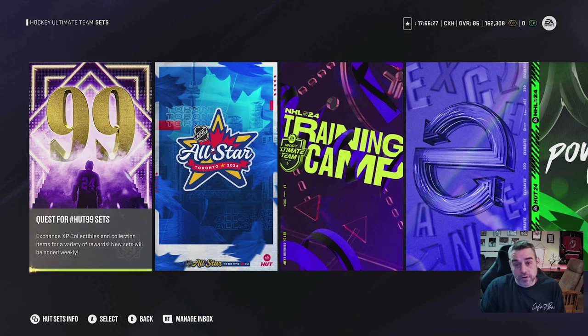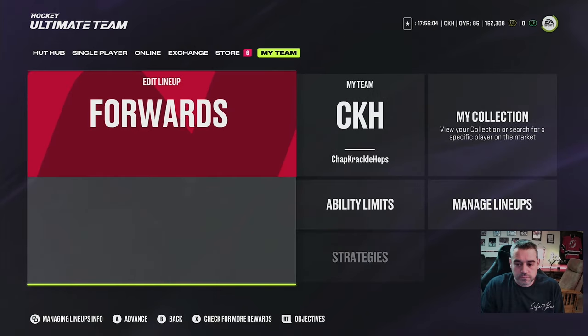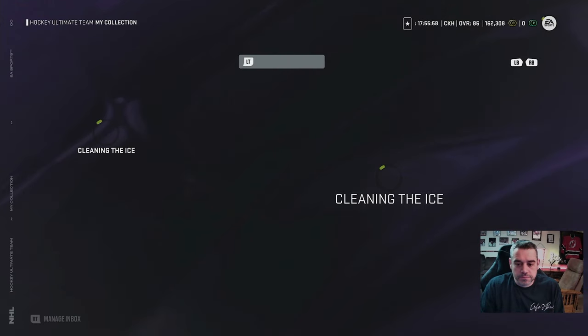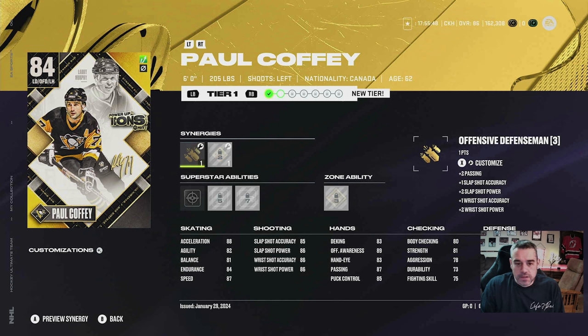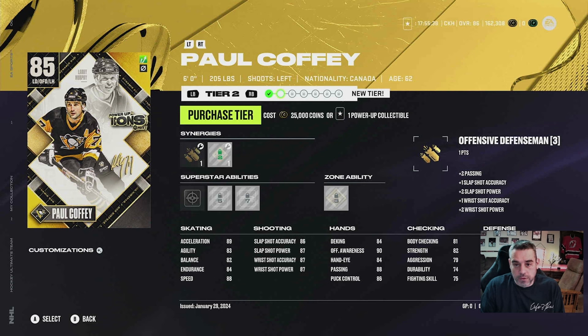So that's the process to acquire the power-up icons. Now, somebody asked: what do you do with the power-up icon? If you go to your inventory or your collection, I have Pat LaFontaine right now. Under power-up icon items, I can go to Paul Coffey — I got Paul Coffey too. I'm going to right-click in on him and see that he's got tiers. Under his name, you can see LB, RB, and tier one in the middle. If you RB over, you can see that you can purchase a tier for either 25,000 coins or one power-up collectible — and then you could power your cards up.